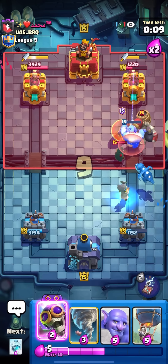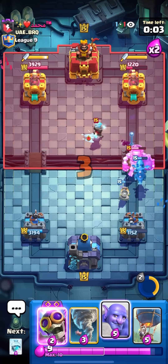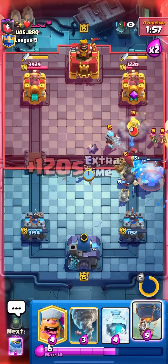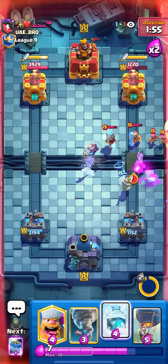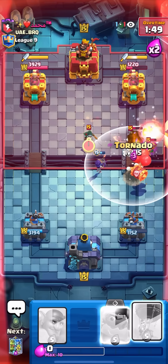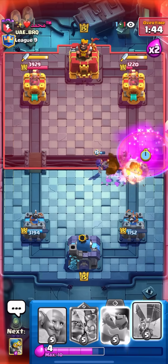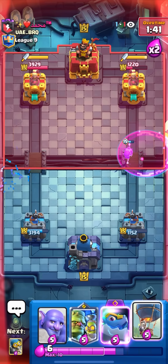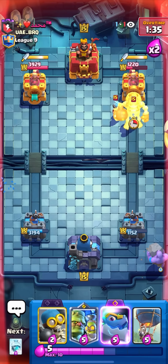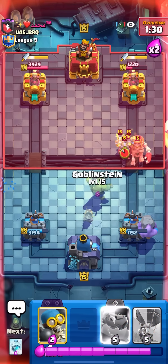I'll try to get a nice evo bomber lineup and pop the ability to take out that bandit. Wait — I can evo bomber on the ice, then bowler, then get an evo bomber down. How is that not splashing the tower? I'll freeze to take out the rest. I have to NATO this back in case he clones. We're good — but I can't go in again. It's so hard to cross the bridge against that giant skeleton when he has so many air cards killing all my support units.